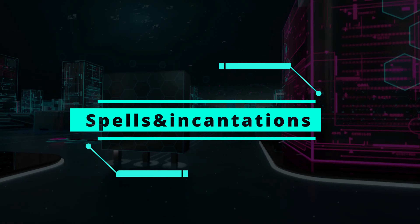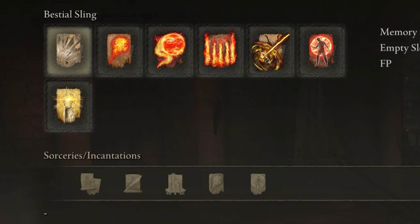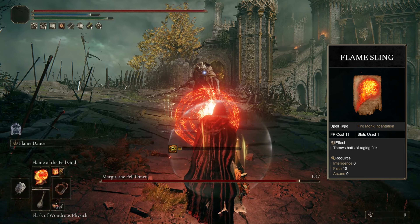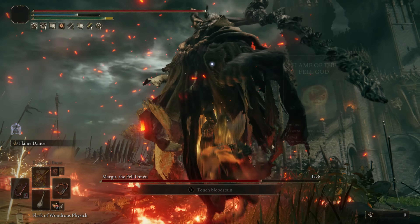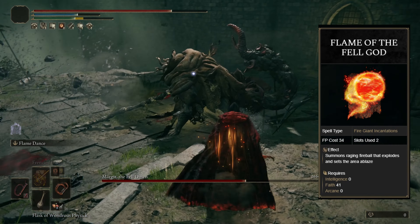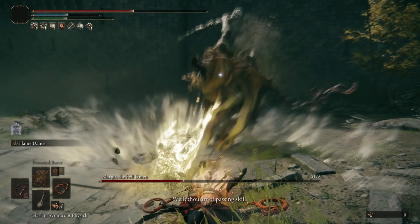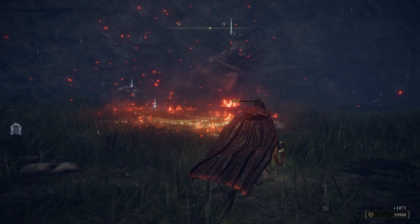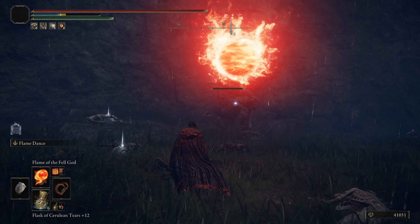Let's talk about our spells and incantations. First up, we're going to have Bestial Sling — a quick cast incantation coming out like a shotgun. It's not going to do an insane amount of damage, just a way to whittle enemies down if needed. Our main base ability is going to be Flame Sling. Because we have a flame main hand weapon, sticking to that theme — it does great damage as a base spell, costing very little FP. For one of our big boys, we're going to be casting Flame of the Fell God. This is a great spell when it works — you can combo it nicely when an enemy is coming at you aggressively, setting it up with your Flame Dance for an absolute nuke. However, sometimes if the enemy doesn't come up to you or isn't in the radius, the ball will just disappear, which I have a slight issue with, but it works more often than not.